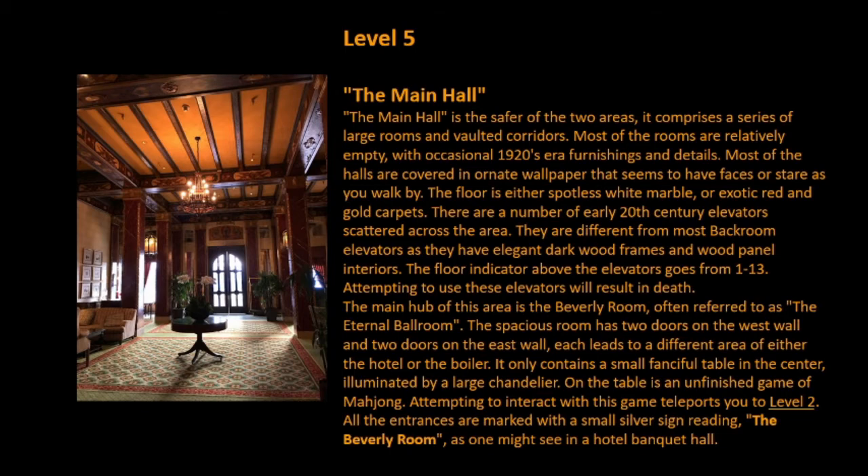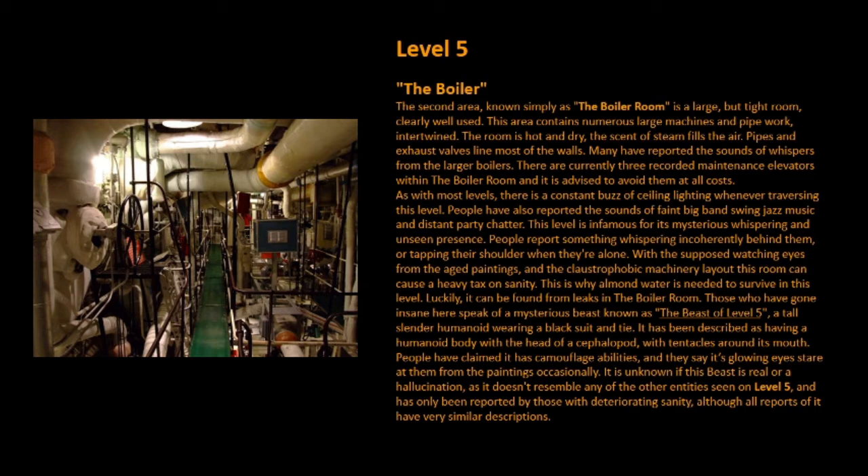The boiler, the second area known simply as the boiler room, is a large but tight room, clearly well used. This area contains numerous large machines and pipework intertwined. The room is hot and dry; the scent of steam fills the air. Pipes and exhaust valves line most of the walls. Many have reported the sounds of whispers from the larger boilers. There are currently three recorded maintenance elevators within the boiler room, and it is advised to avoid them at all costs. As with most levels, there is a constant buzz of ceiling lighting whenever traversing this level. People have also reported the sounds of faint big band swing jazz music and distant party chatter.